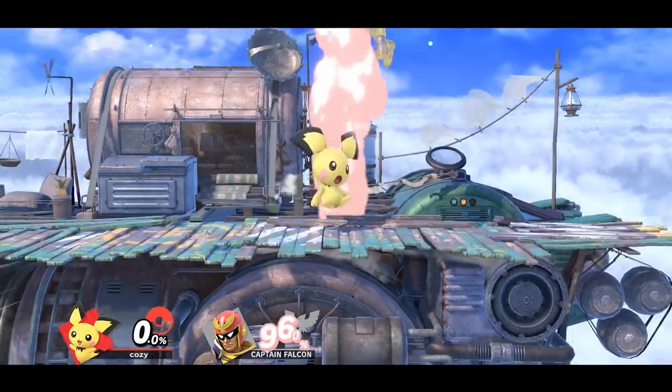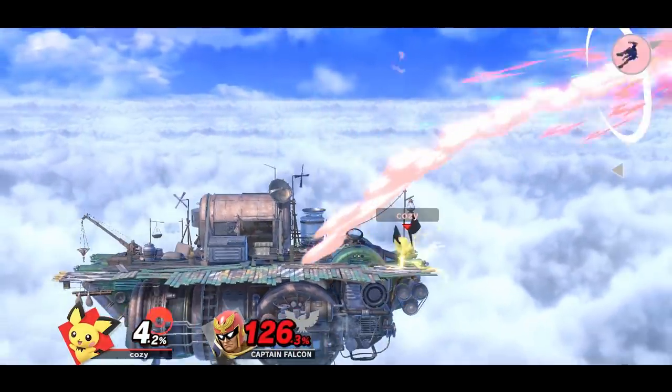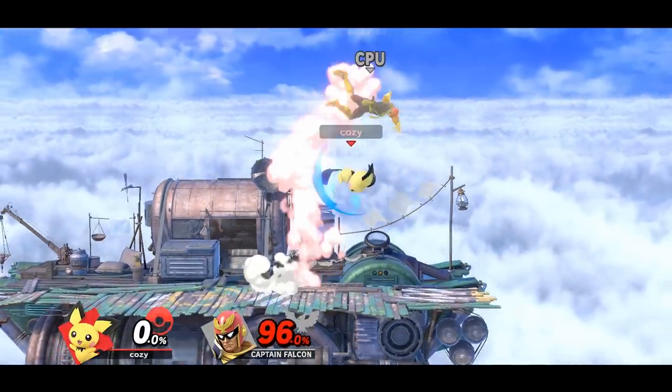As Pichu, you can down throw the opponent, which can be followed up by an up air, and then followed up by a thunder, which can be a surprising three-hit kill confirm.